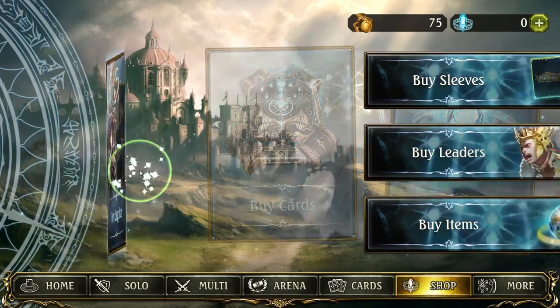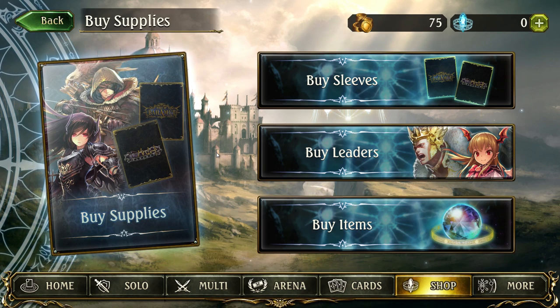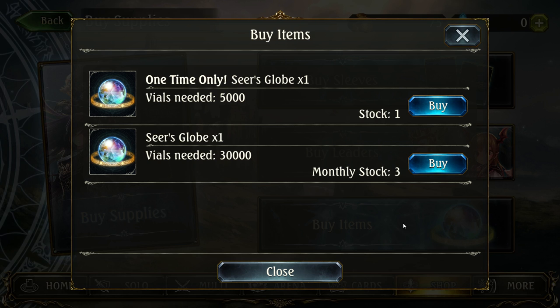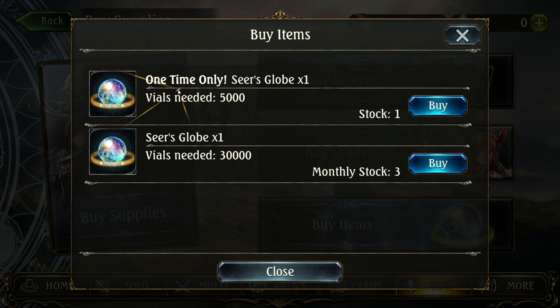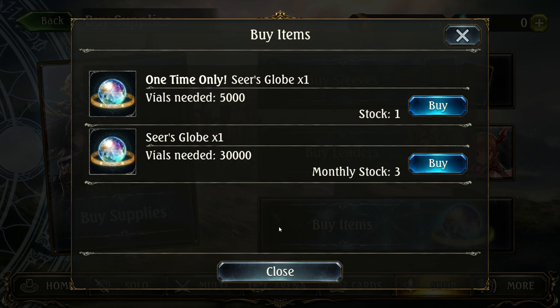Going back, the 'buy supplies' button gives access to three types of purely cosmetic items: sleeves, leaders, and items. The items option lets you acquire Seiros Globes, which can be consumed to convert normal cards to their premium foil animated versions at a one-for-one exchange rate. These are bought with vials — your dust or card crafting currency — at a very high price, with the exception of a one-time discount for your very first Seiros Orb. Unless you are spending loads of real money or absolutely must have that particular premium card, I strongly advise staying away from Seiros Globes.